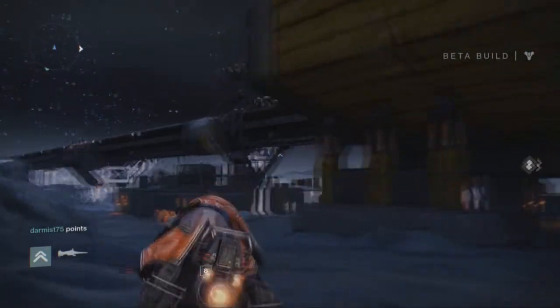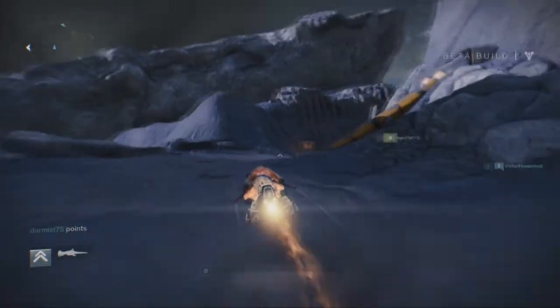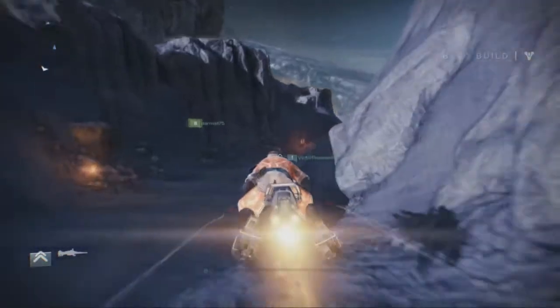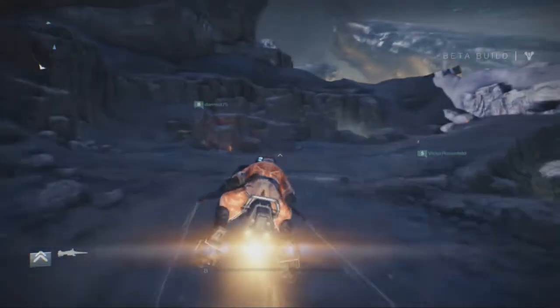Right here when you jump onto the map, this is the sky hook — this big power thing right here. This is the first stop. You're going to go right to the left and just follow my lead. You're going to go right through this area on your bike and keep going straight.